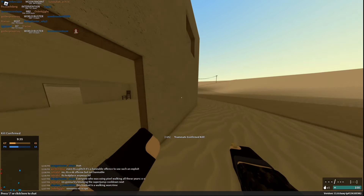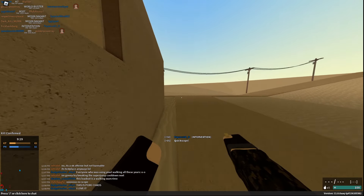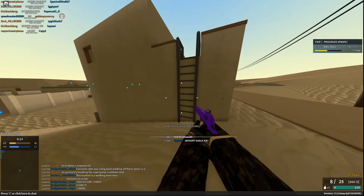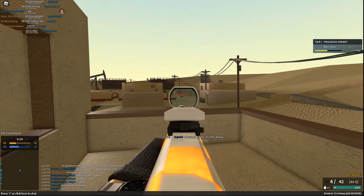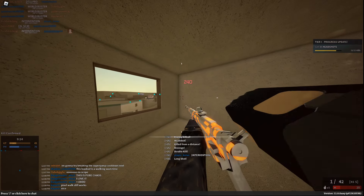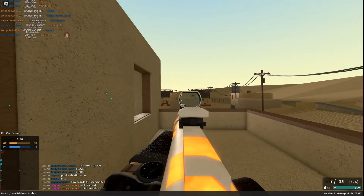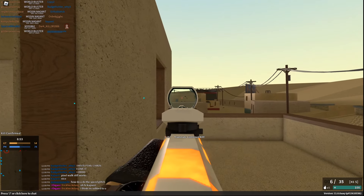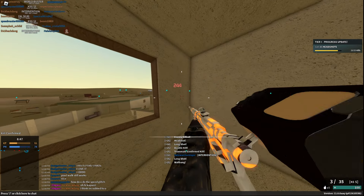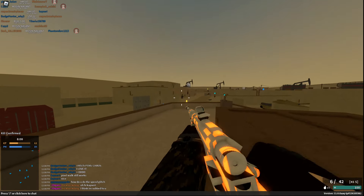They're adding full keyboard and controller binds, including alt binds, so you can have two binds per action. Also, they buffed jump slides to where they're about the same speed as M-slides, except they're twice as easy as before — you just jump, press C with a really forgiving timing, then land on the ground and press shift. It's so easy. I love changes like this because they're making advanced movement accessible to even newer players and pretty much anyone of any skill level.